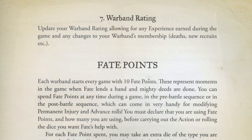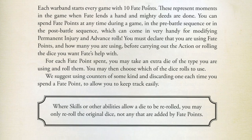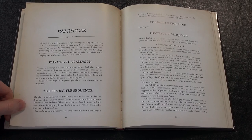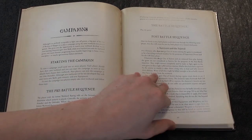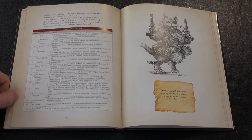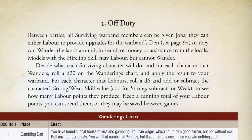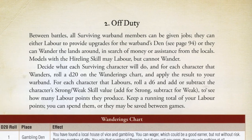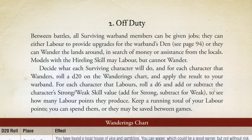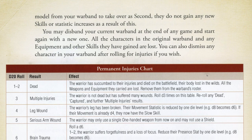Each player has a store of fate points and uses them to influence dice rolls. Adding a fate point allows the player to roll an extra dice. There are a complete set of campaign rules, taking each player through the pre-battle and post-battle sequence. There are also adventures which take place between games, allowing opportunities for warbands to evolve. Characters who go out of action during a game may suffer permanent injuries, or even die. New characters may be hired, and equipment bought and sold.